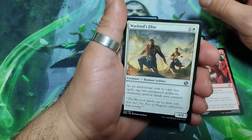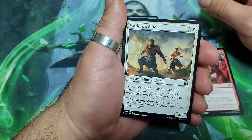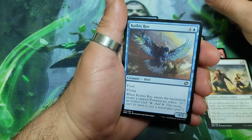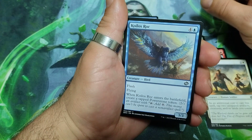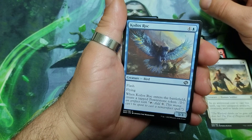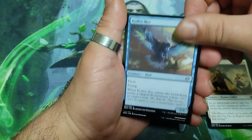Warlord's Elite, three drops. As an additional cost to cast this spell, tap two untapped artifact creatures and/or lands you control. And it is a 4/4. Coilus Rock, five drops. It has flash and flying. When it enters the battlefield, create a tapped power stone token. And it is a 3/3.